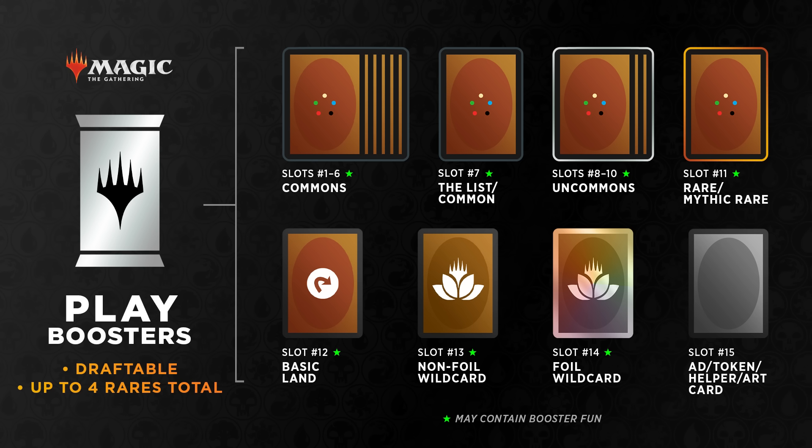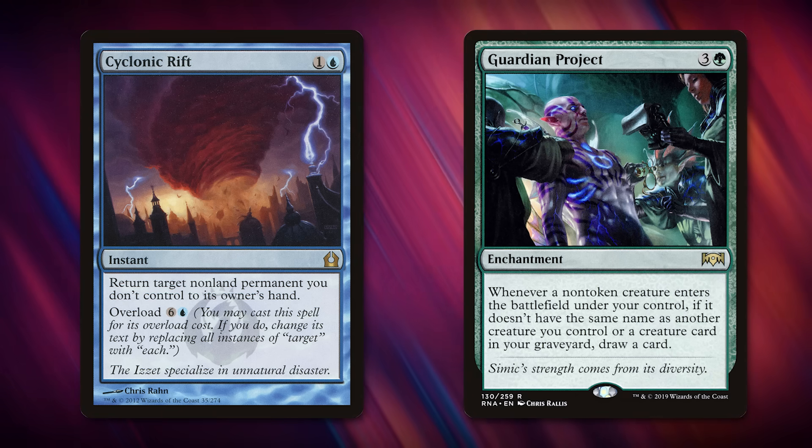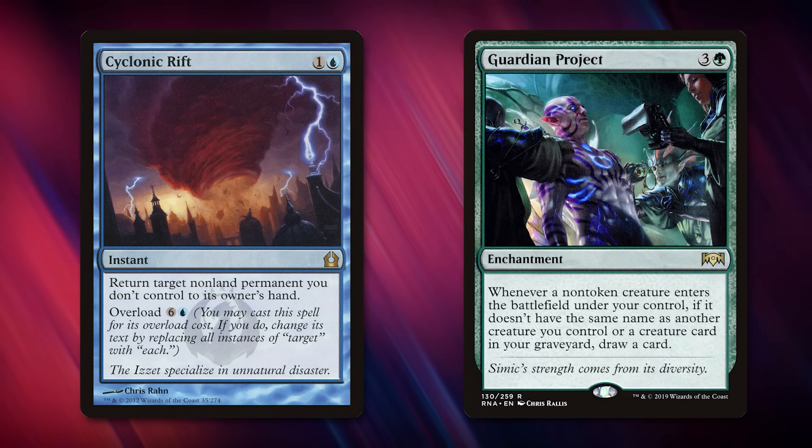I'm not going to unpack all of that. Importantly, Ravnica Remastered is coming with traditional draft and collector boosters. The reason I bring up Ravnica Remastered is because it has two upshifted Magic cards that have bothered people. Both Cyclonic Rift and Guardian Project are showing up in Ravnica Remastered because they're popular Magic cards in Commander.